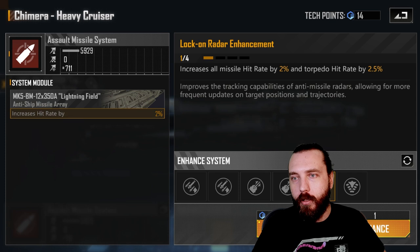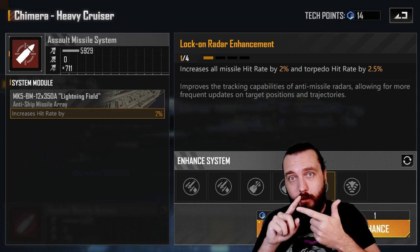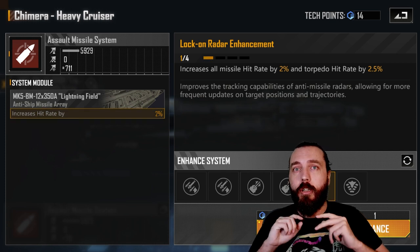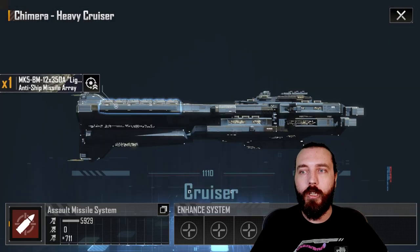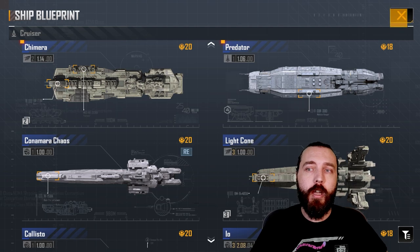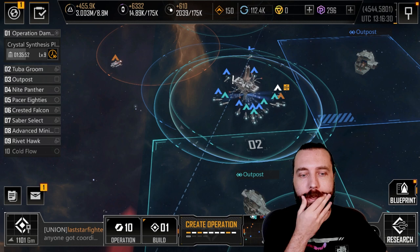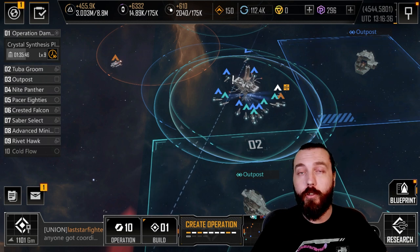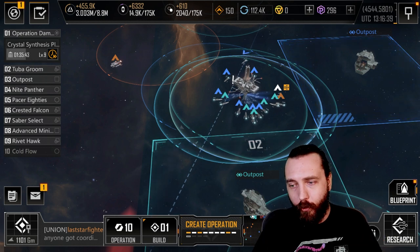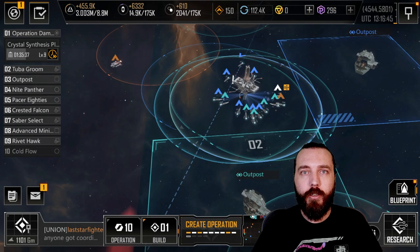Some ships play a little differently so you can get away with some variation, but for the majority of the time hit rate, cooldown, damage in that order will help you apply maximum damage to the enemy. If you want more depth on that, check out my hit rate guides where I talk about why hit rate probably increases your overall damage output more than just your paper damage. Thanks for watching — don't forget to like, comment, and subscribe, and I'll catch you next time.